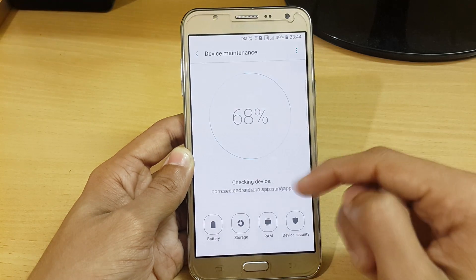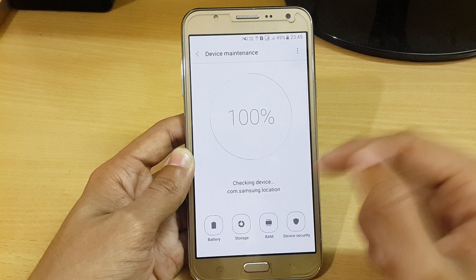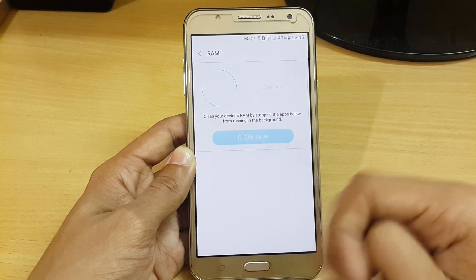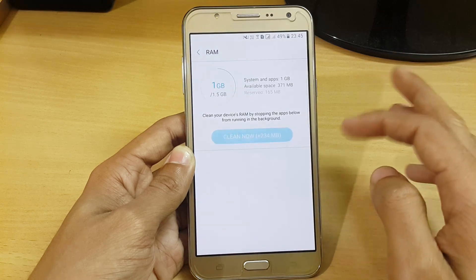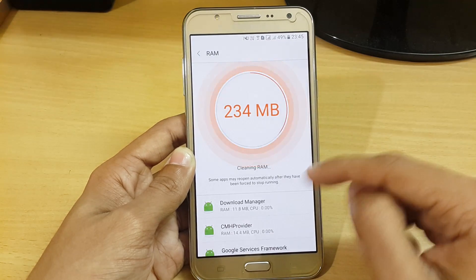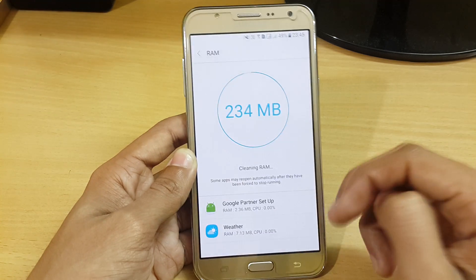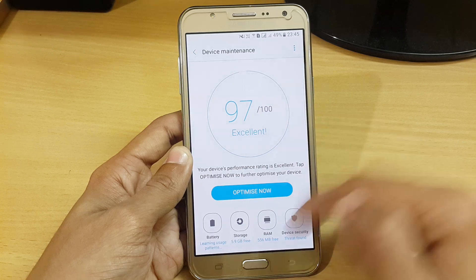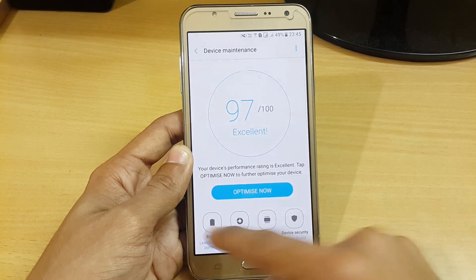Let's check how much RAM we have available after first boot. Here you can see that after first boot we are getting around 400 MB free out of 1.5 GB. After clearing all the apps running in the background, we are getting around 500 to 600 MB free, which makes my J7 a little bit faster.